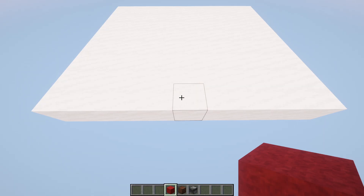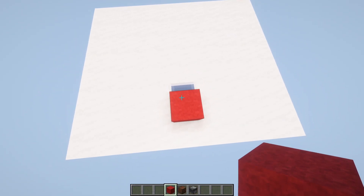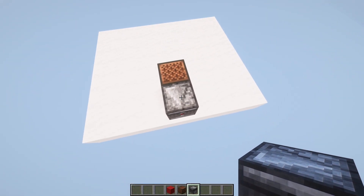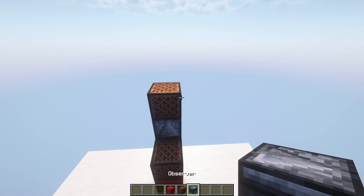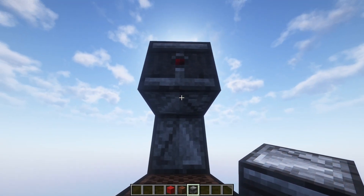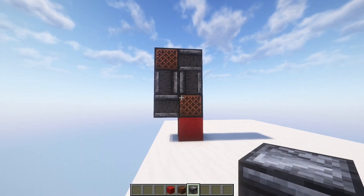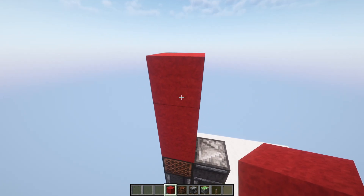On the side that's 9 long, come in one block and place a solid block, then a note block. Behind the note block it needs to be an observer — one going up, with a note block on top of that. Place one observer going into it and another observer facing downwards. This forms an observer clock.